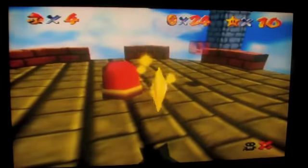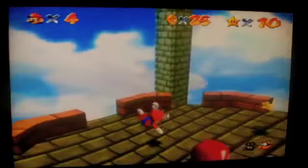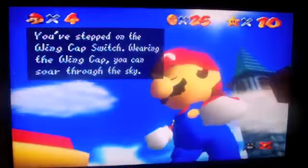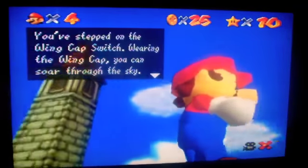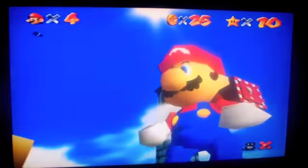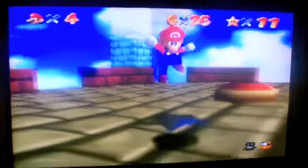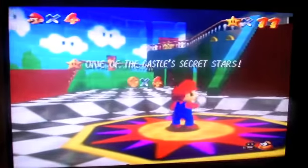You do not know how hard it is to get all the red coins in this level — it is extremely hard. We just stepped on the wing cap switch and unlocked the wing cap ability, and we also got a star. I'd say I'm doing pretty good in this episode, wouldn't you say?